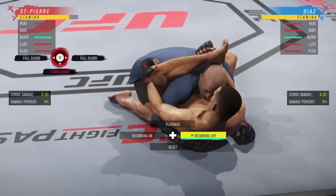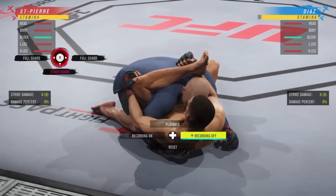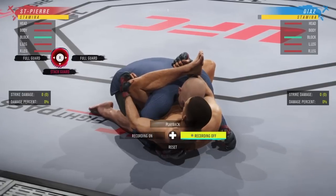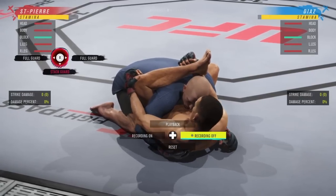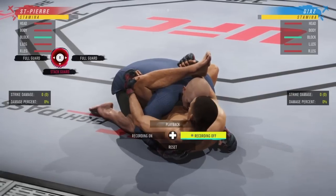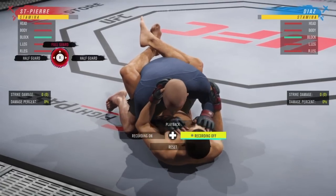Stat guard: if he's going to stand up, hold R2 and flick down to stop them from standing up. This position is nasty — if you can learn it, you get stamina advantage, submissions, and can roll into dominant positions. As GSP trying to get out, you can fake a little or just pick a direction and move as fast as possible. Go to full guard to escape.